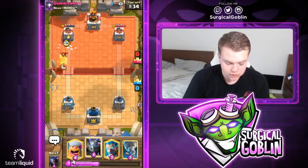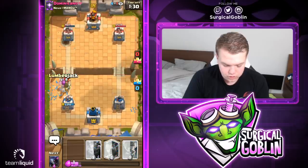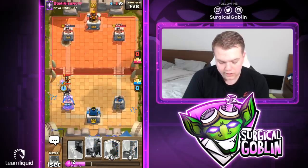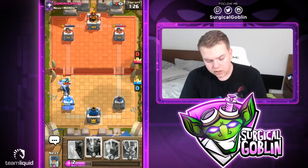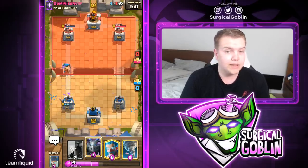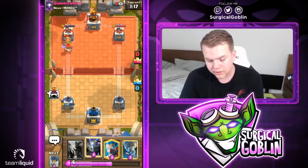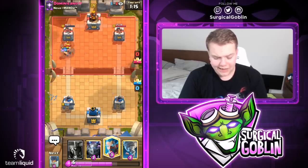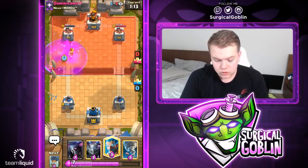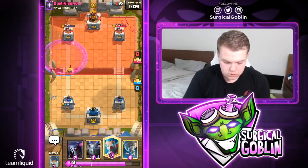The balloon is able to get two hits. Looks like he puts the dark prince in front, so I'll let the electro wizard walk on and then go with a lumberjack. Honestly this was a little bit of an overcommitment on the freeze — we did deal a lot of damage but also took a lot. Not sure if it was worth it.